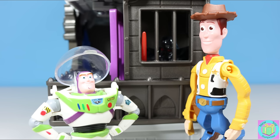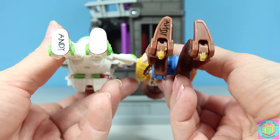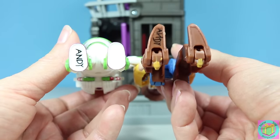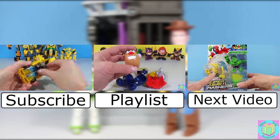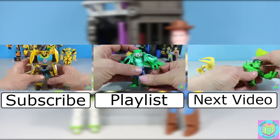Our Disney Pixar Toy Story Hatchin' Heroes Woody and Buzz Lightyear are very fun toys. And look — they both have Andy's name on the bottom of their foot. That's because they're Andy's toys. Shh, don't tell Buzz that! Share your favorite Toy Story character in the comments below. Remember to subscribe to New Toy Surprise so that we can open up another great toy together. See you there!